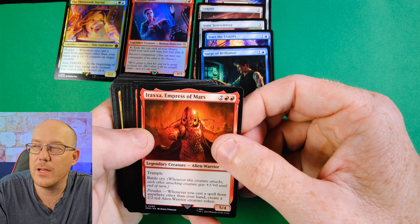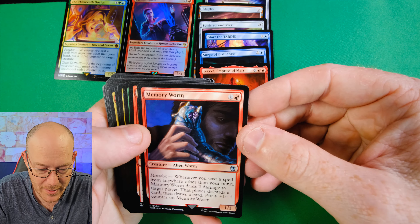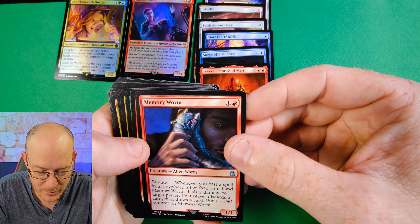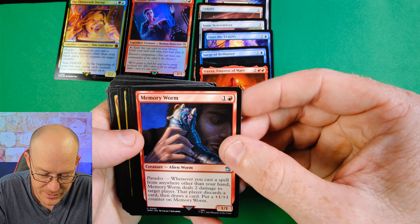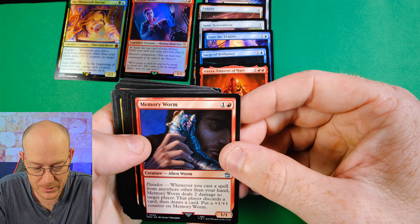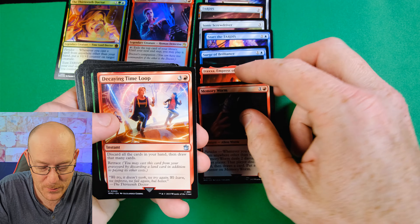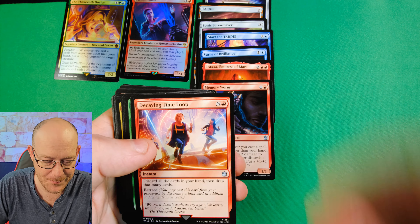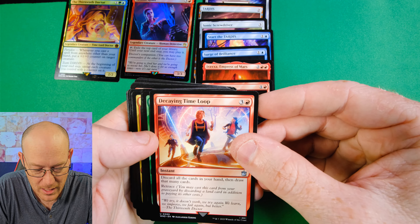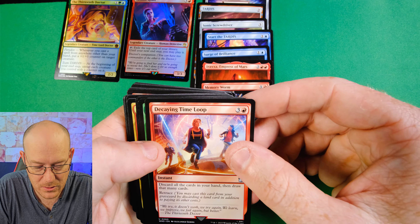Araxa, Empress of Mars - an Alien Warrior with Trample, 5-4 with Battle Cry. Whenever you cast a spell from anywhere other than your hand, create a 2-2 red Alien Warrior creature token, kind of like that red-green lady that made cats when you cast cards from Exile. Then we've got Memory Worm, a 1-1 Alien Worm. Whenever you cast a spell from anywhere other than your hand, it deals 2 damage to target player, that player discards a card and draws a card, and you put a plus one, plus one on Memory Worm. It has some synergy, which is pretty cool.